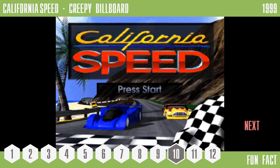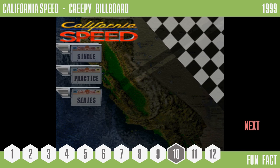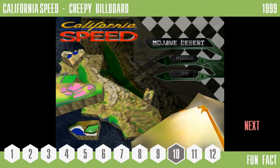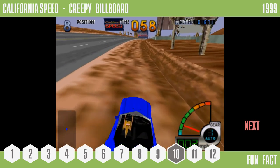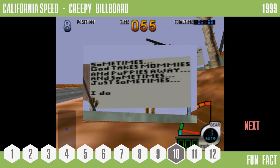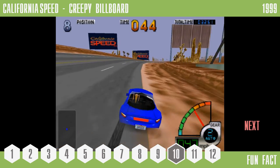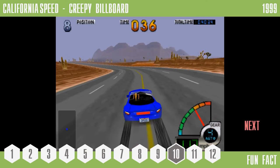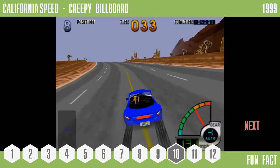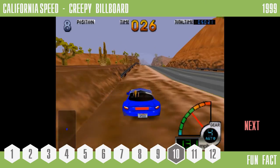Number 10: California Speed — Creepy Billboard. Prepare for one of the creepiest hidden messages in a video game ever. In the 1999 Nintendo 64 port of arcade racer California Speed, go to the map Mojave Desert. After a short time, an out-of-place looking billboard will begin fading in from the distance. Upon closer inspection, you will see that it reads: "Sometimes God takes mummies and puppies away, and sometimes, just sometimes, I do." The billboard's presence was elaborated on by Morgan Godat, who worked as a texture artist for the game. He revealed that the port was the team's first project directly out of school, and that "dumb decisions" were made — one of which was evidently creating a dummy texture so out of place that it couldn't possibly be mistaken for a real texture, and then accidentally leaving that texture in the finished product.